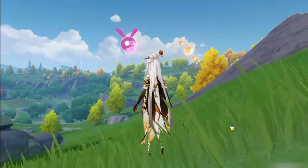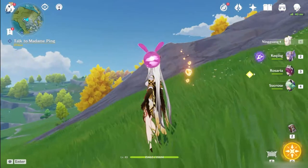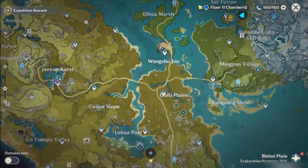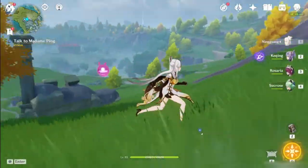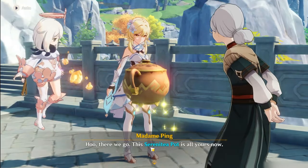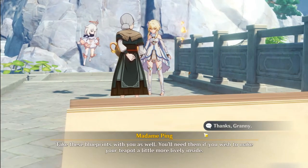To start the quest required to unlock the Serenitea Pot, you first need to be AR-35 and to have finished the Liyue Archon quests. After that, you'll want to go meet Madame Ping in Liyue and start the story quest there. Once you solve the situation with Madame Ping, you'll finally have access to the Serenitea Pot 5-star gadget, which you can place down to start your experience with housing.